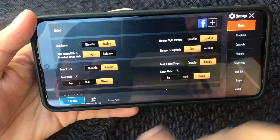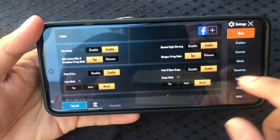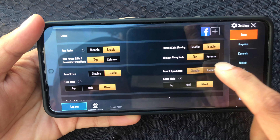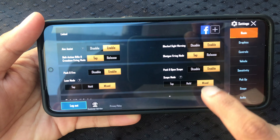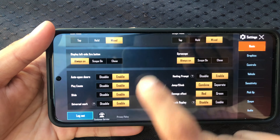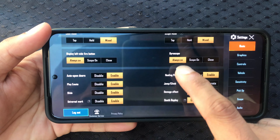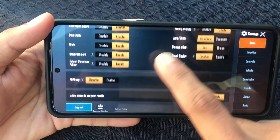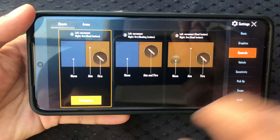There are a few settings we want to change. First of all, make sure peak and fire is enabled. Then peak and scope — open scope is enabled as well. Scope mode is set to mixed, and lean mode is set to mixed as well. I play with gyroscope so my gyroscope is always on.